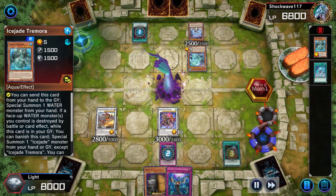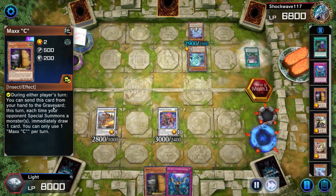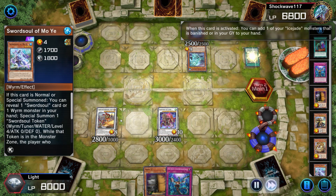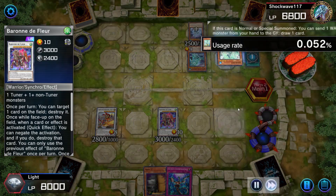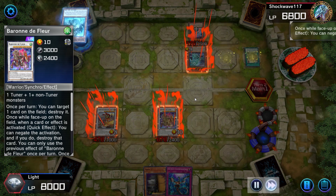If the opponent had like one Ash Blossom or one Imperm, we basically had no extension play — because if that Emergence didn't resolve or Moye was negated, we wouldn't be able to extend into our Trisao and Baron. I have no experience against this Ice Jade deck so this is the first time I'm playing against it; I probably make a couple of misplays not really knowing exactly what everything does.